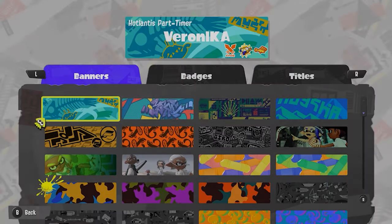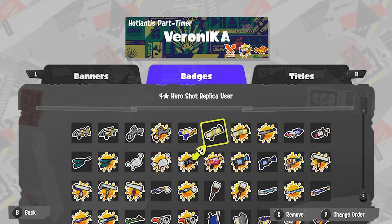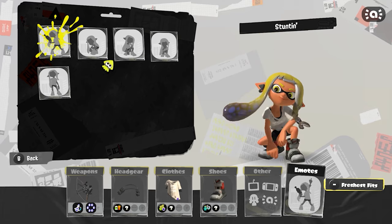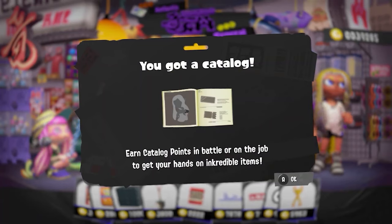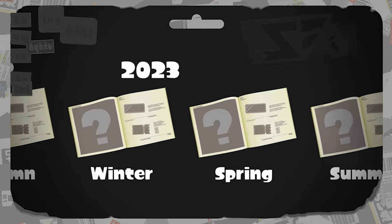Along with being shown more banners and titles for our splat tags, we see an assortment of badges, and it appears some may be unlocked depending on your star power. For example, some four-star badges are likely obtained by reaching a star power of four with those weapons, but weapon badges with orange ink splatters are shown as five-star badges instead. We can change the victory animations of our characters as well, and everything obtained from Hot Lantus will be from the in-game catalog, which will change every three months for two years after the game's release. Earning points through online battles or Salmon Run will help you get even more items and seasonal gear.